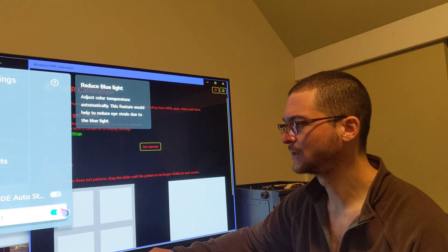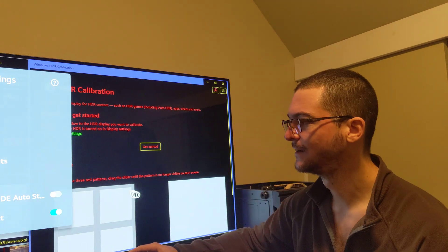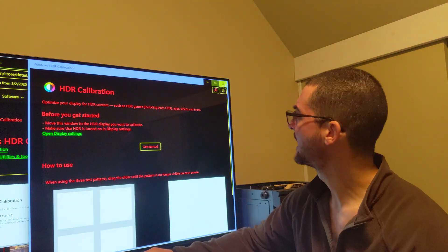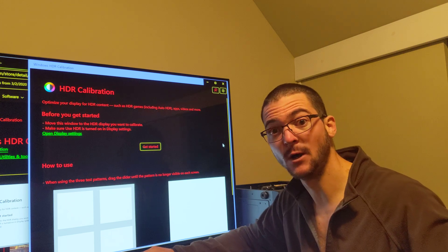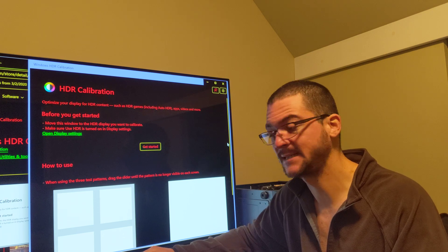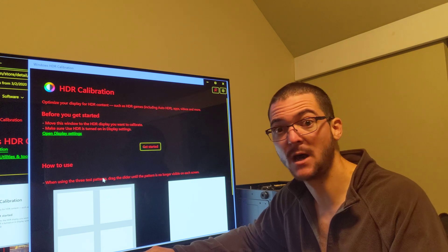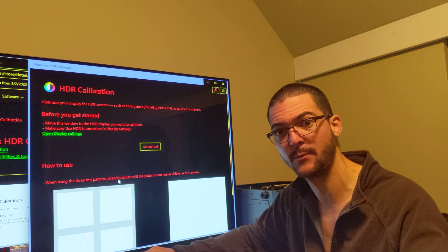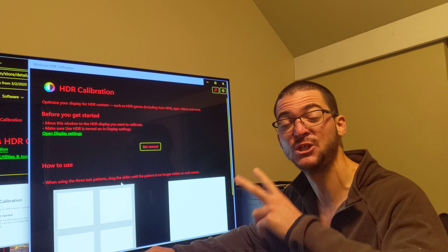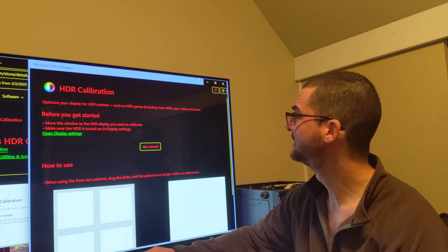I'm going to show you how to access this app very easily. You need to be on the Windows 11 Insider program — it doesn't work if you're not on the Insider program. In my first video about this app, the app was not making any changes unless you install the latest update, which is the 22H2 update. After you update your Windows 11 to that version, you come here.